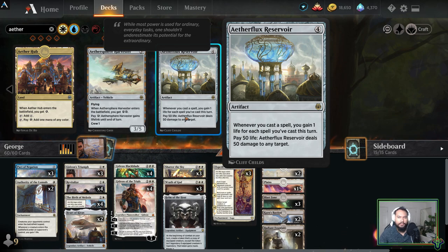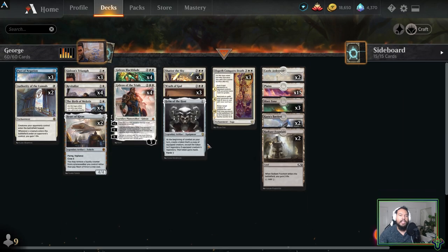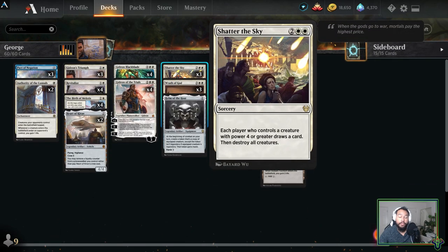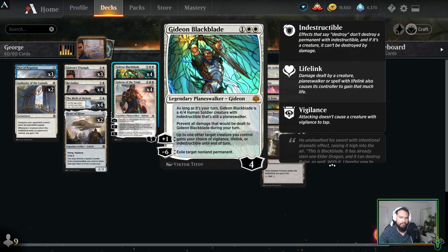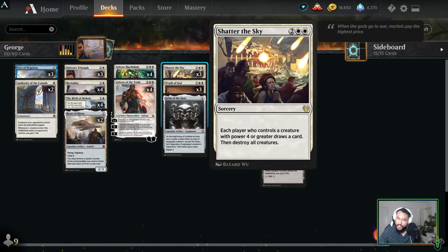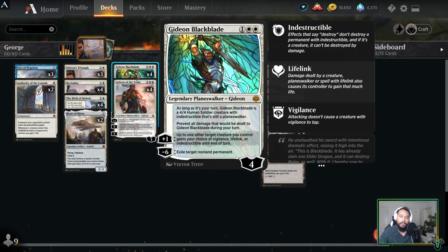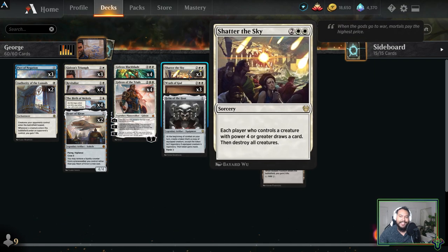The issue with the prevention is that it only lasts until your next turn, so you'll need another way of dealing with it. We have three Shadow of the Sky and three Wrath of God. Wrath of God is great — our creatures can't be destroyed while they're indestructible planeswalkers, which is fantastic. Shadow of the Sky is there because on our turn, when we make Gideons into 4/4 indestructible creatures, we can potentially draw cards without needing those creatures to die, which is really cool.